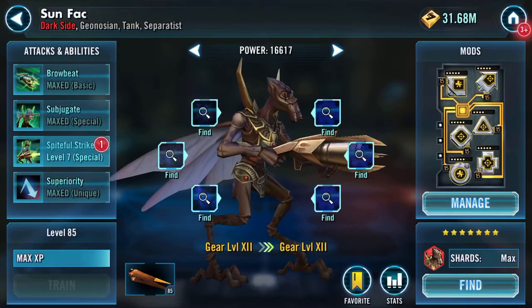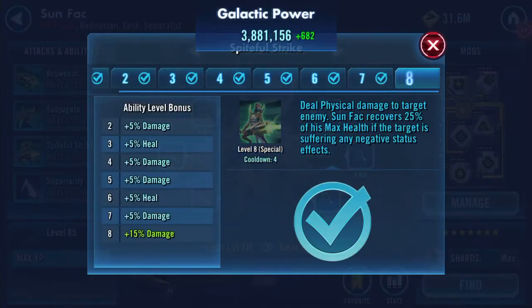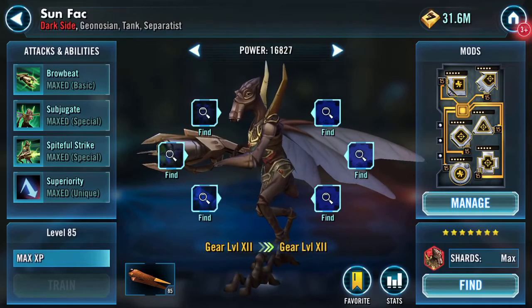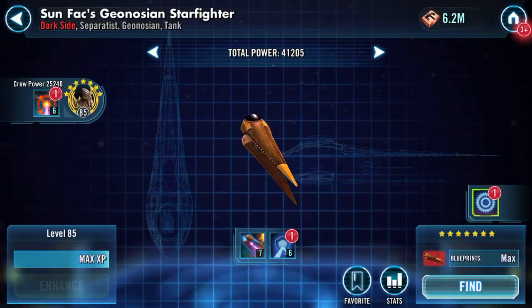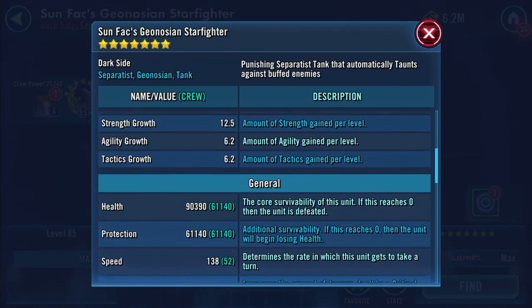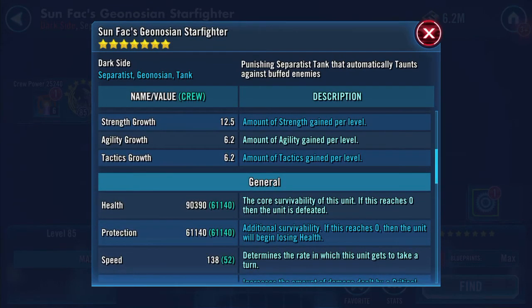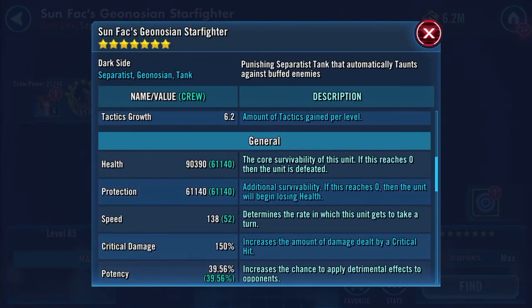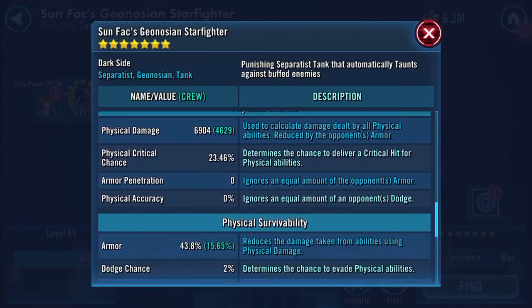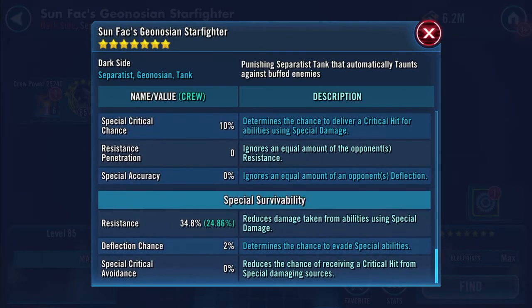We'll go back and do the other one as well. I seem to be running some in ships, hence me throwing some gear onto the crew member — 90,000 health and another speed bump there. Wow, 150k to 151k health and protection combined.